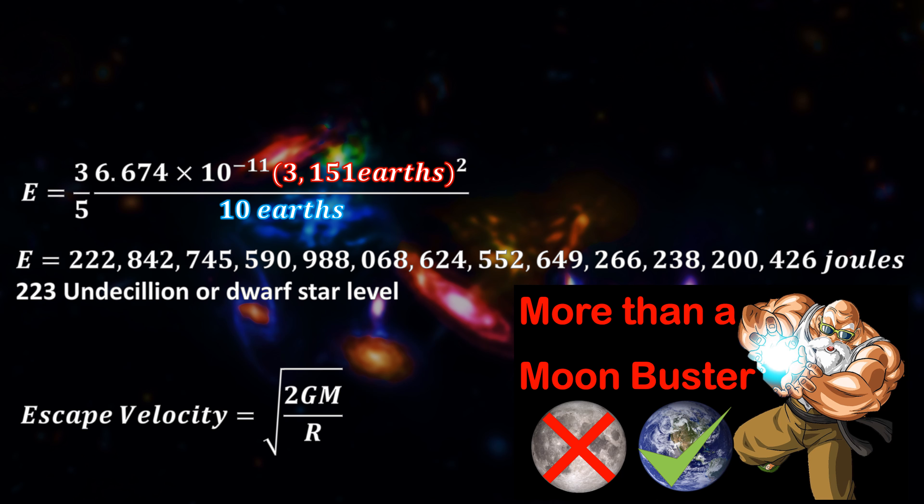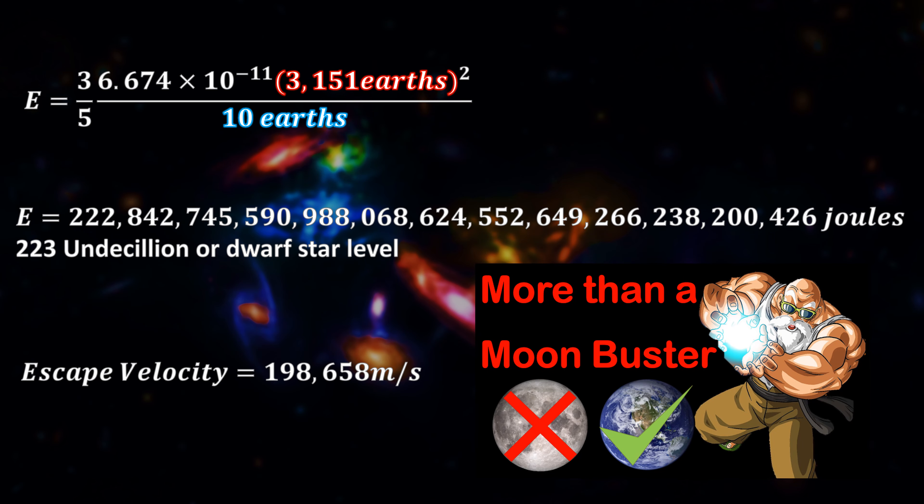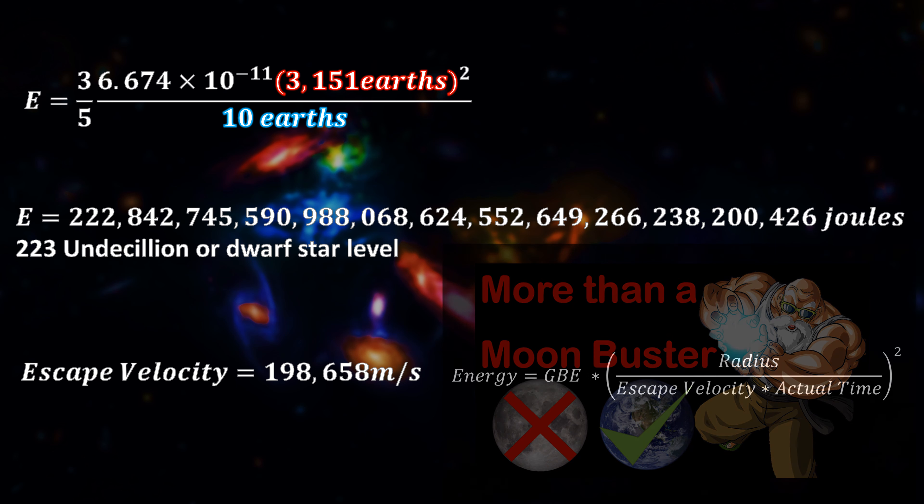So let's work out the escape velocity of planet Vegeta. This gave an escape velocity of planet Vegeta of 198,000 meters per second.